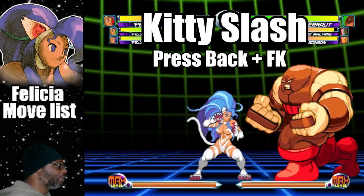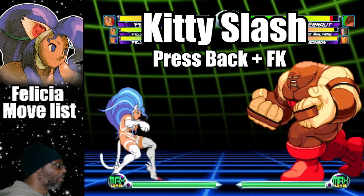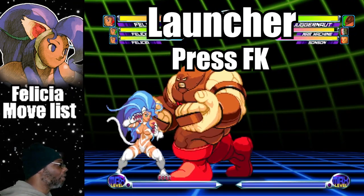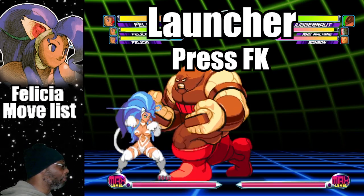To do the Kitty Slash, press back and fierce kick. The Kitty Slash is a two-hit attack. Felicia has one launcher in the game — do a standing fierce kick for the standard launcher.